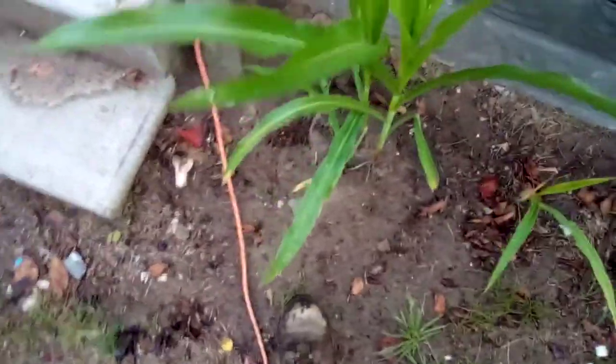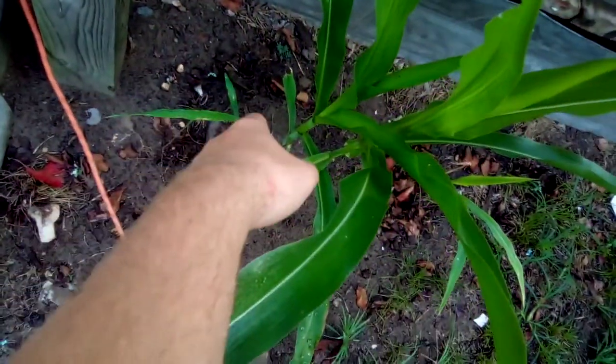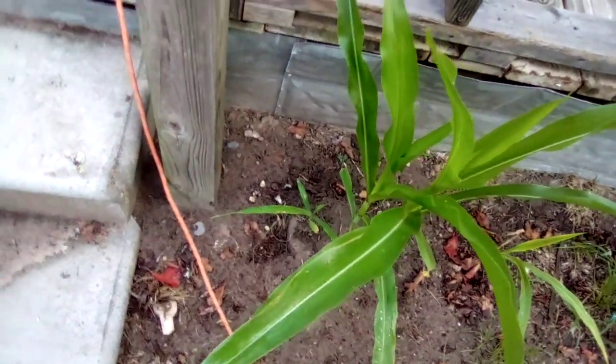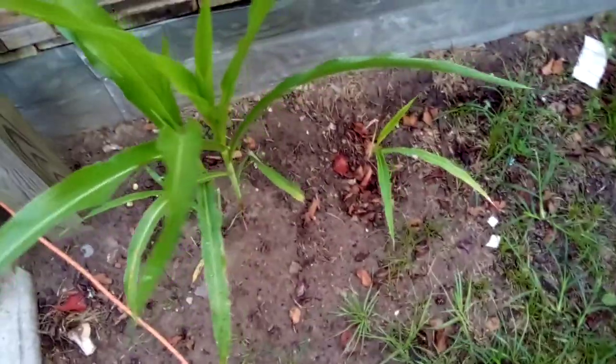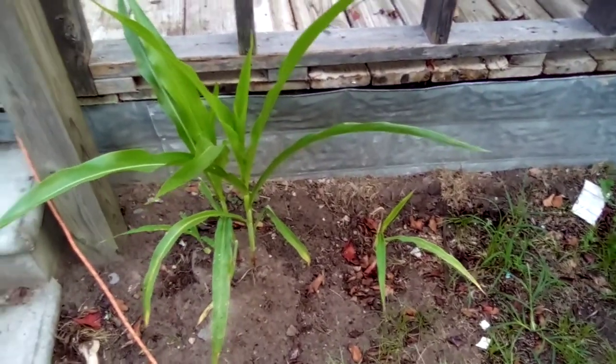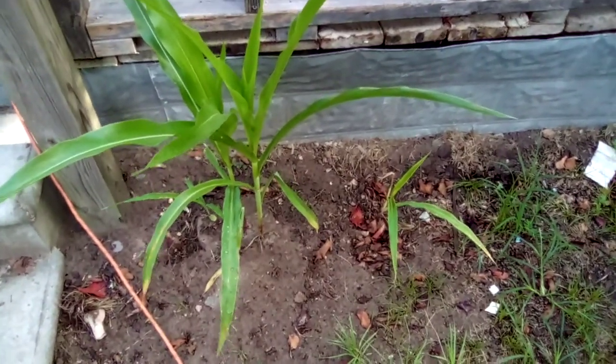We've got four things of corn growing — two big ones, a small one, and this one I just planted about two weeks ago. Apparently, what I found out is you're supposed to have ten things of corn growing to pollinate, and I didn't know that at the time, so I guess we'll just have to wait and see how that goes.